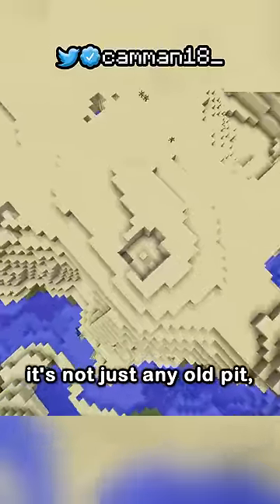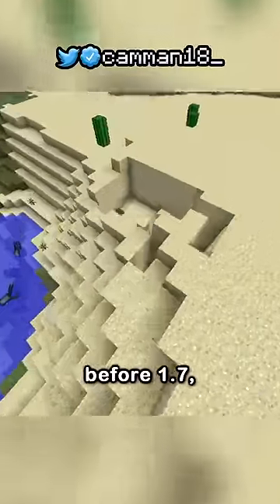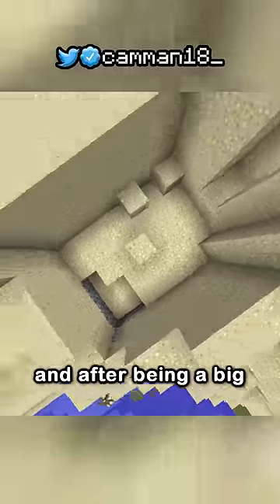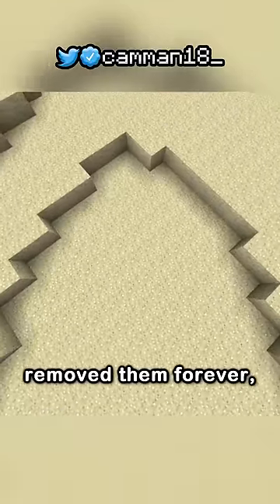It's not just any old pit — it's actually a mob spawner. These were pretty common in deserts before 1.7, and were the easiest way to find them. After being a big part of the game, a small tweak to world generation removed them forever.